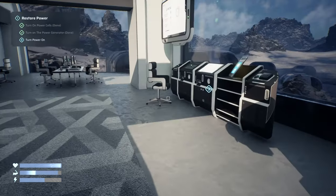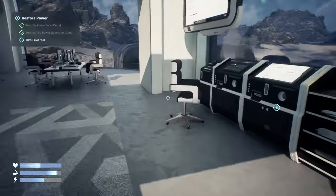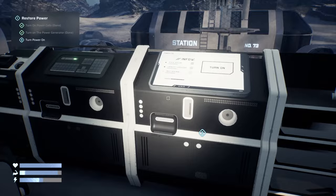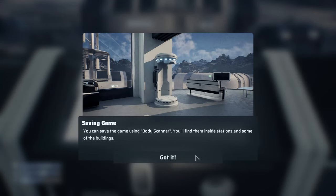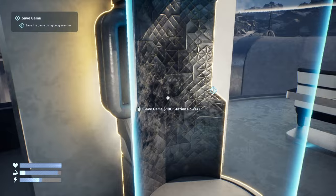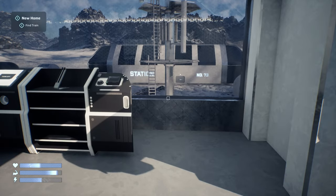So 5011 — let's pop that in and see if there's anything around here to loot. Okay, let's save the game — use station power to save the game. Another blueprint. Let's interact with this — there we go. So again, you save the game using the body scanner; you find them inside stations and some of the buildings. Game saved.